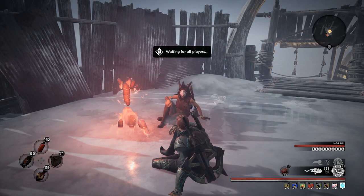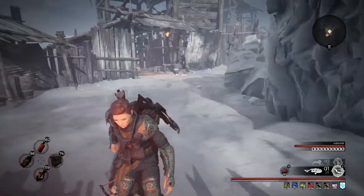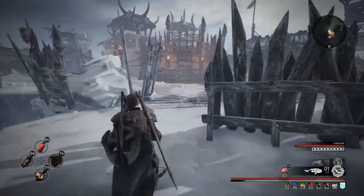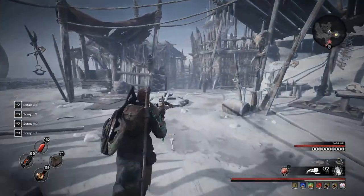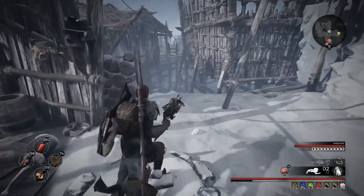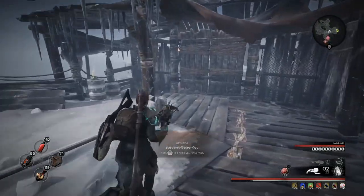You're going to get them both from this activity in the dungeon Watcher's Hollow. So if you see Watcher's Hollow when you sit down at the checkpoint, you know you're in the right spot. You'll see this little cage door in the front, then go through the dungeon like normal. Once you get towards the end, you're going to find a key for that door — my partner actually picked it up, and he's back there at the very back of the dungeon.